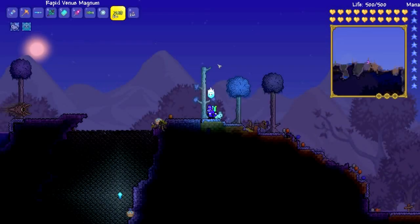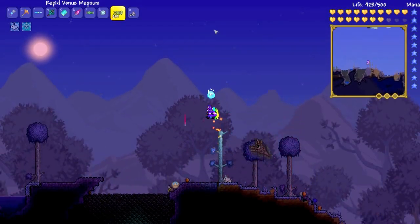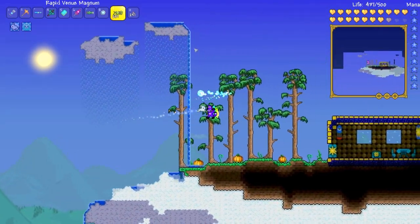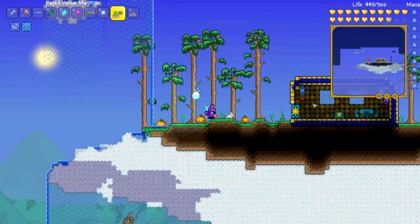Tip number 12: meteorite bullets are extremely useful for finding floating islands. Just get some meteorite bullets, get a gun that fires bullets, and shoot them upwards until you find a floating island, like I did here. I recommend this if you want to find some good loot.